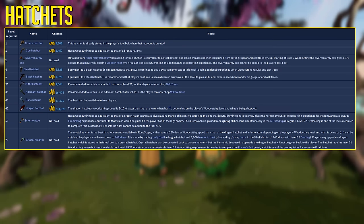When training woodcutting, it's of the utmost importance to level up your tools — being the hatchets — as you go along. A useful trick some players don't know is that if you put a higher tier hatchet in your tool belt despite not having the level, you'll simply have the highest tier hatchet available to you. So for example, if you have a Rune hatchet in your tool belt yet you're level 31 woodcutting, you'll be using an Adamant hatchet automatically.